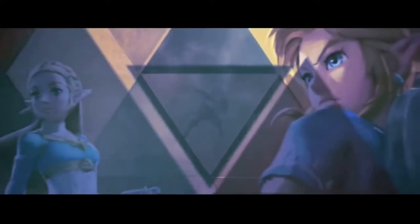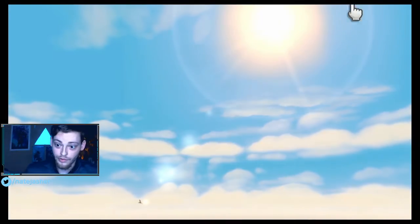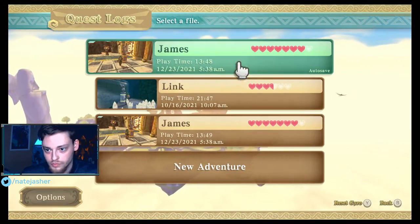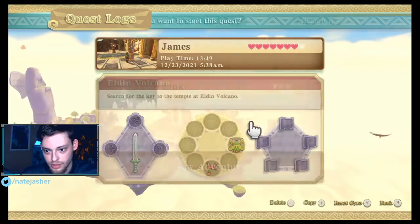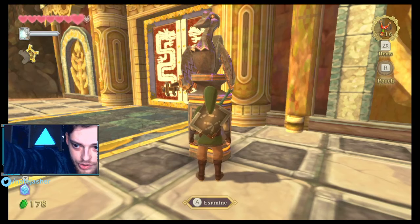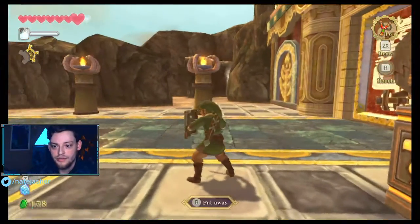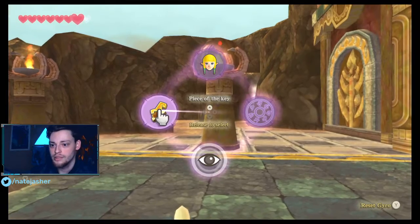Anyway, without further ado, let's get into the episode. Last time we left off, we had found a few pieces of the key that goes in this door here. We need to find the other piece of this key, and the way we do that is by dousing.